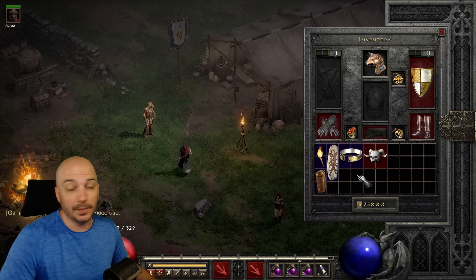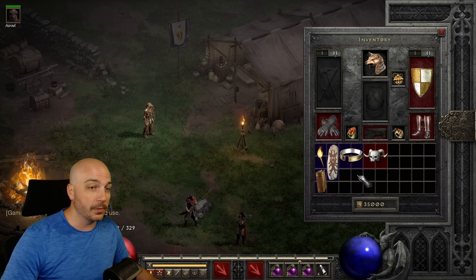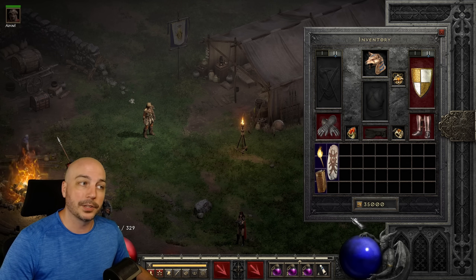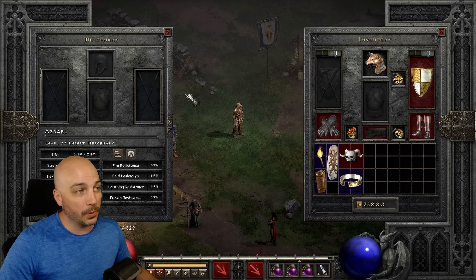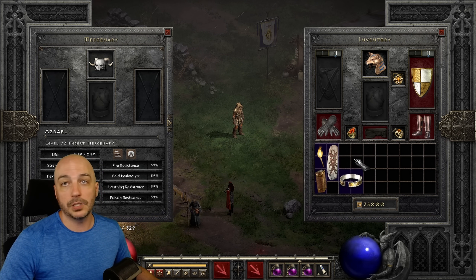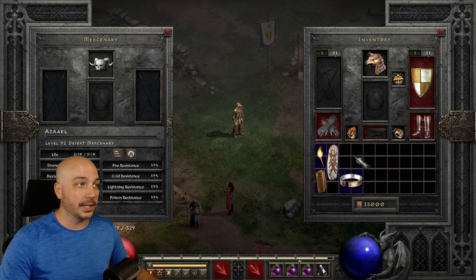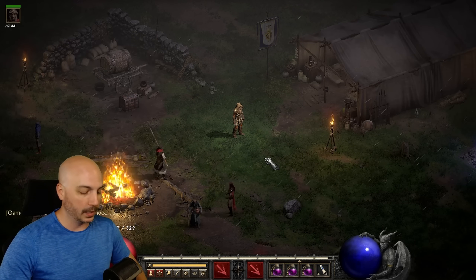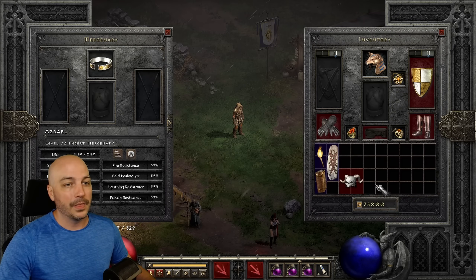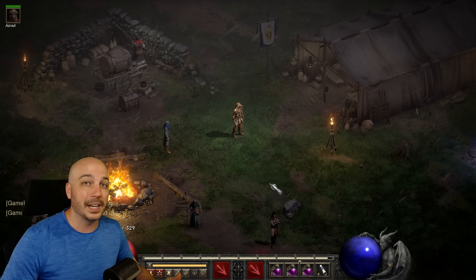Another quick gear swap method: a lot of people know that if something's in your inventory, you hold down Control and left click, and it'll chuck stuff on the ground. But actually, if your inventory and your mercenary screen are both open and you hold Control and do the same left click, it tosses it directly onto your mercenary. So if you want to swap gear out super quick, you open both screens, Control+click, and you're done that fast.